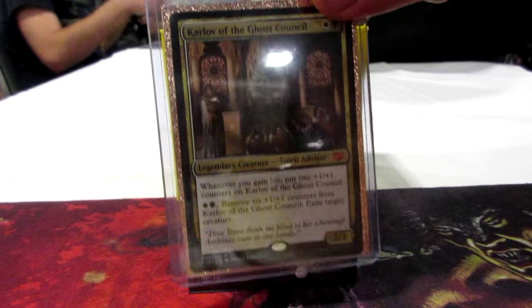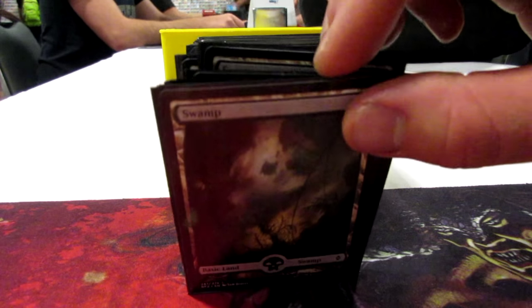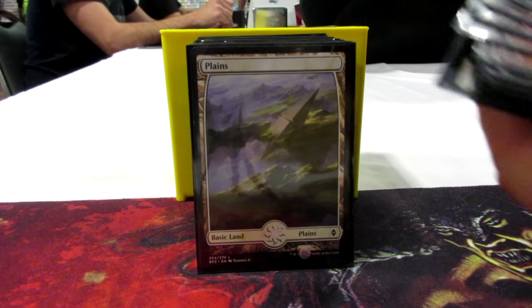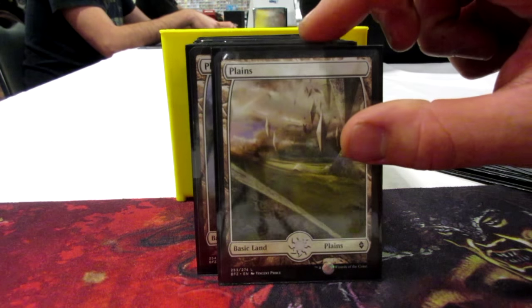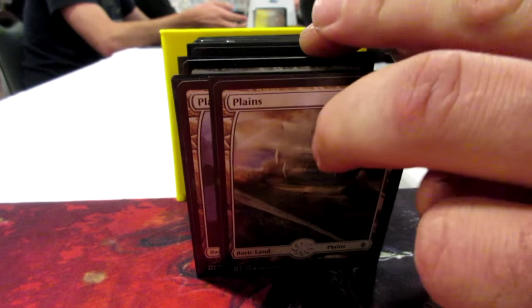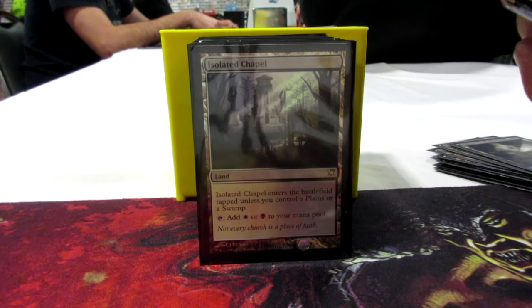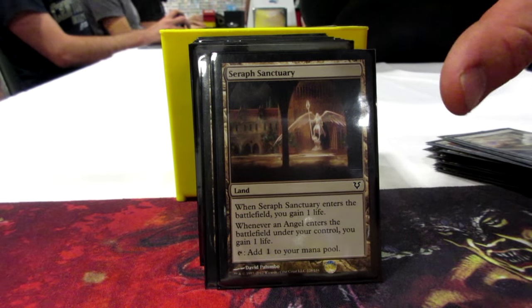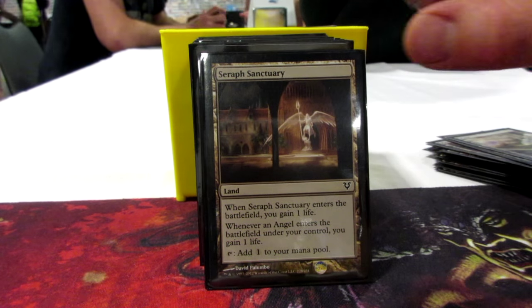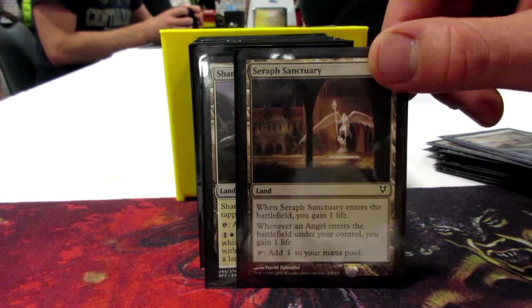We'll start with the mana base. We've got 13 swamps and nine Plains. On to the non-basics — we want to be gaining life as much as possible. Seraph Sanctuary, when it comes out you gain a life, get Karlov bigger. Shambling Vent can turn into a creature with lifelink.